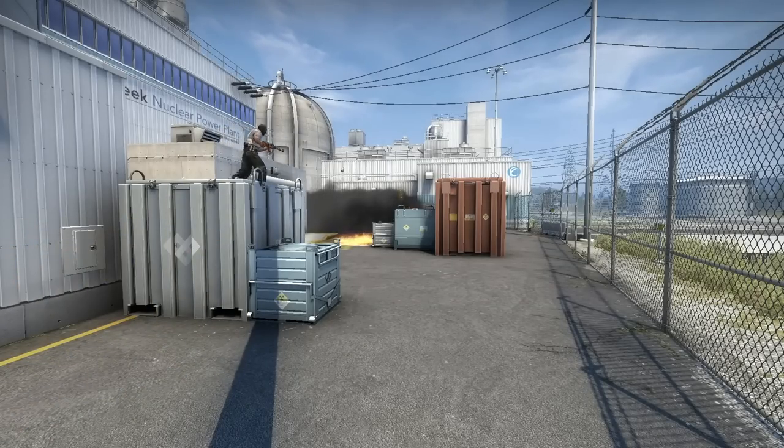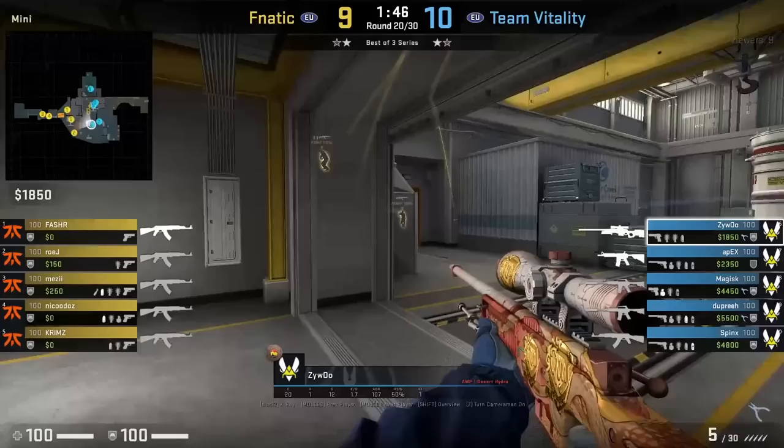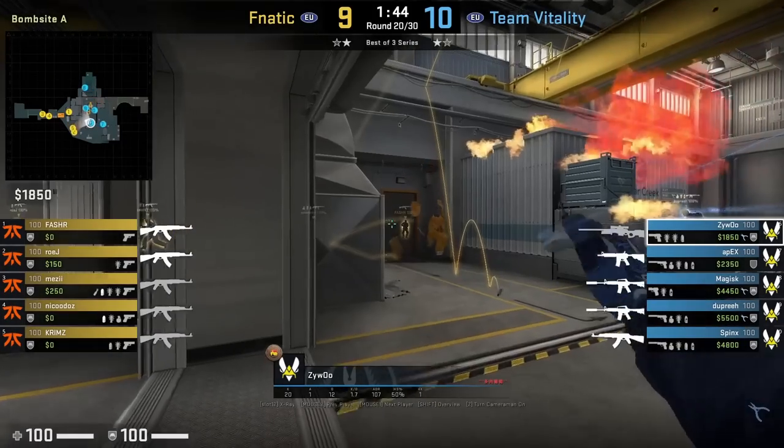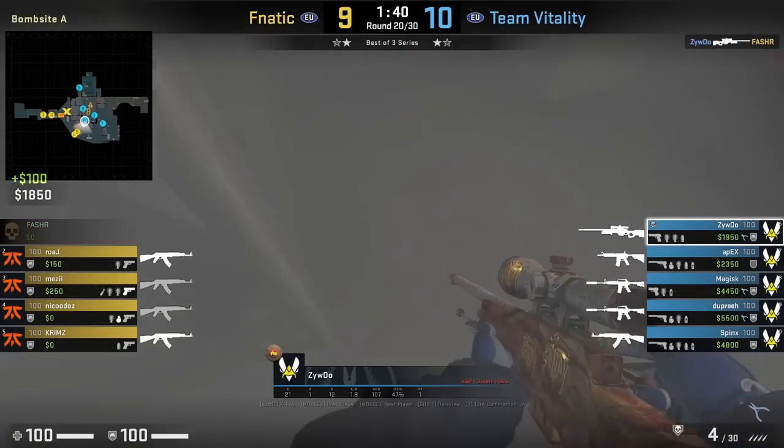This is also one of Niko's favorite positions to play holding outside on Nuke. If you're an AWPer that starts off towards main to peek door, sometimes you just have to disrespect the door lurk smoke, which Zaiwu does here — gets the frag and falls off after.